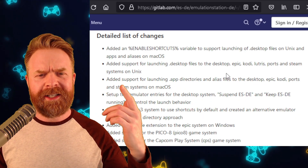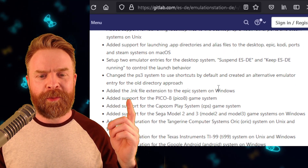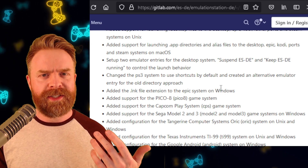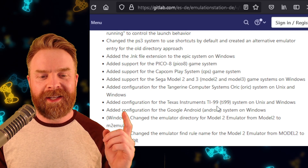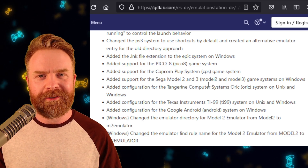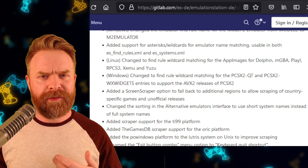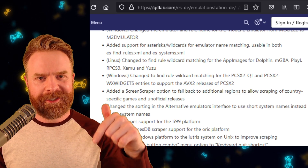On top of that, if we take a look at the detailed list of changes, there are a ton of changes in here, including adding support for Capcom Play System — CPS. If you are a fan of CPS arcade games, you might like this update. They've also added configuration for the Google Android system on Windows. If you're currently using Emulation Station, I would highly recommend upgrading to version 1.2.5, and I'll leave a link in the description below.